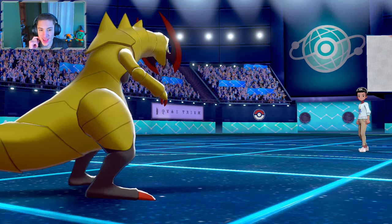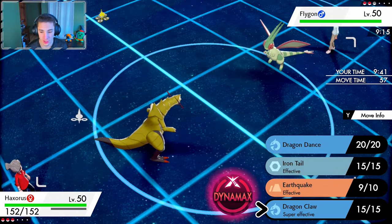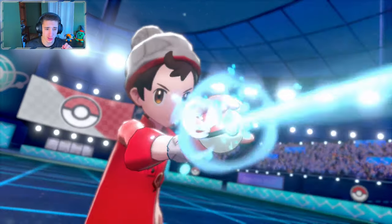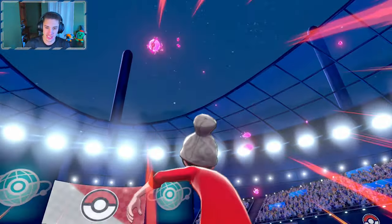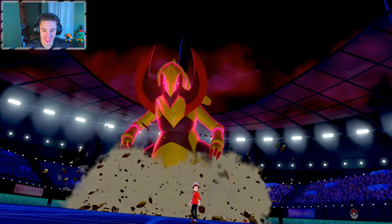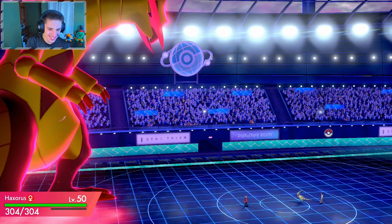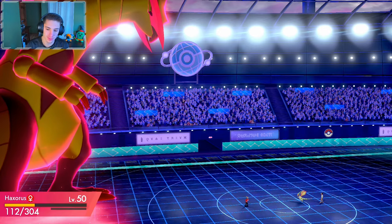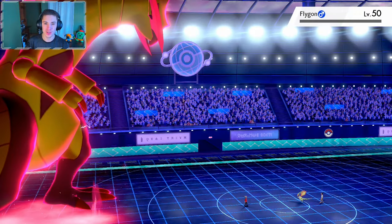Let's see who he rolls into — Flygon is going to pop off here. We might heart swap. We could go right into a Dragon Claw — actually, let's go right into a dynamax max Ourage! I'm not holding back here, I'm controlling this game. We're going to try to murk on this Flygon right now. I love when people don't notice we're rocking mold breaker on our Haxorus.